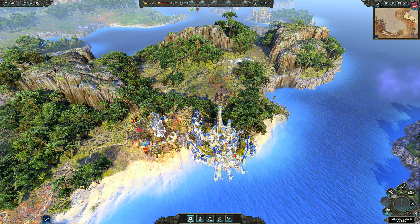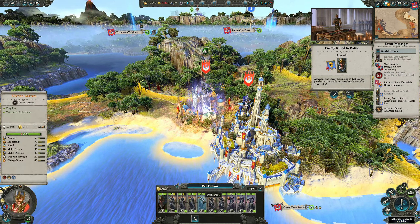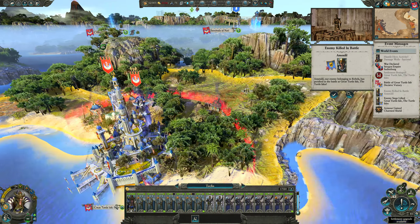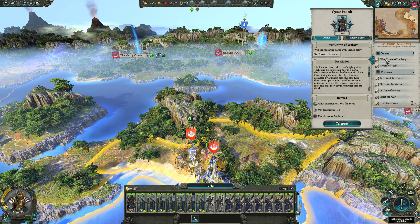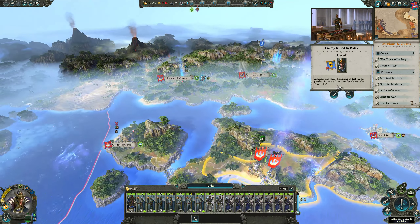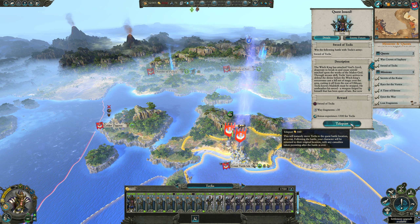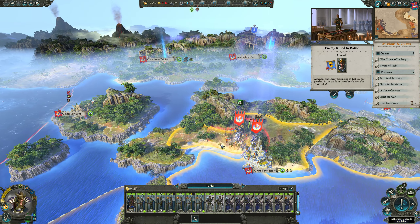We got 1,800. We're going to take unit experience again — we're going to work on getting those chevrons on our troops. These guys are rank 1, rank 3, rank 2. Our archers are actually ranking up pretty quickly. Where is the Crown of Safri? Where is this battle? The War Crown of Safri — it's right there. So we could teleport for 500? Yeah, I think we're going to do that — I think we're going to teleport over there.